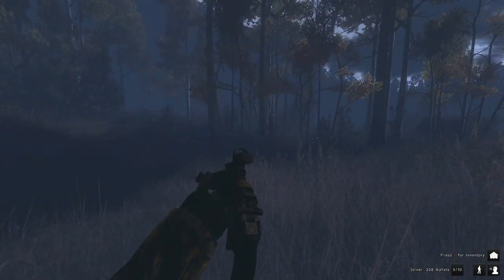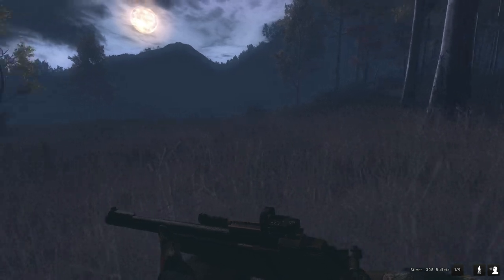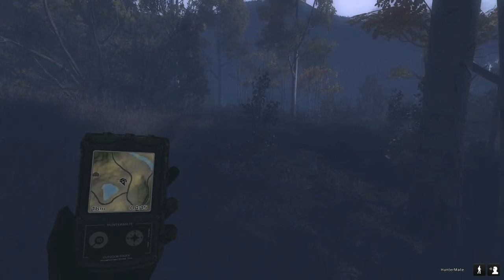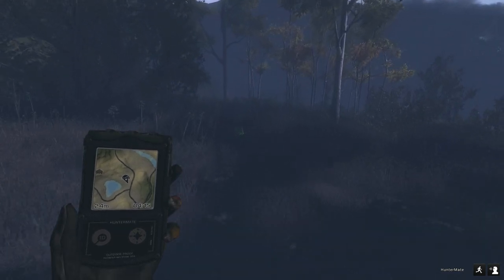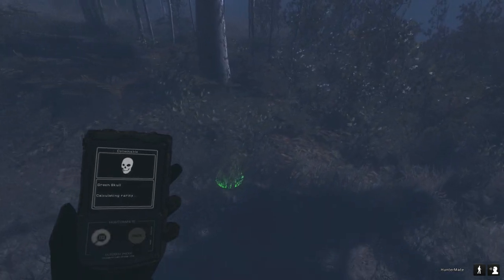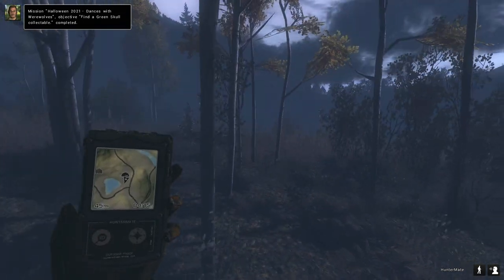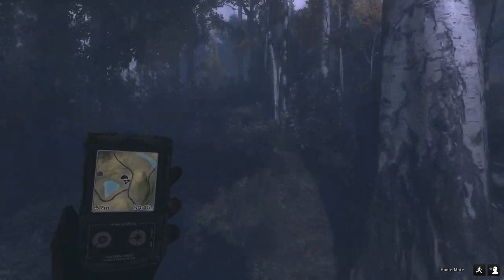Hello everybody, we are back here on the Hunter Classic and it is finally time for the Halloween event. We're going to go out and try to complete the Halloween mission along with taking out some of the werewolves. There is a brand new fur type for the werewolves this time around — the golden werewolf — which is going to be pretty interesting. We need to collect a bunch of different colored skulls for the mission and kill a bunch of different werewolves. Let's try to stick to the roads — it's much easier to take them out on a flat surface.